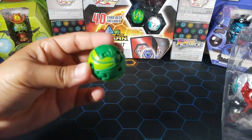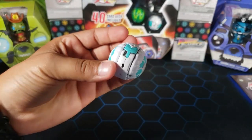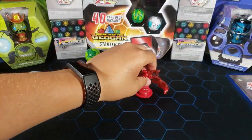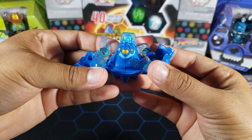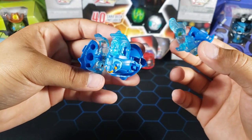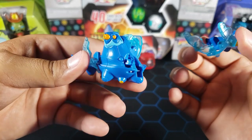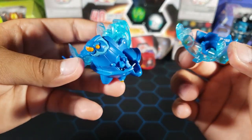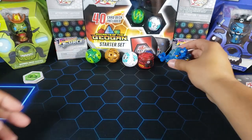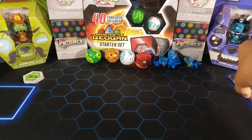Here we have Nilius, Fenica, Spartillion, Sluggler, and Viparagon. Right away we have a problem — look at this. The Sluggler is broken. I haven't even played with it or done anything to the Geogun at all — it just came broken. Let's move on and look at everything else with the broken Sluggler set aside.